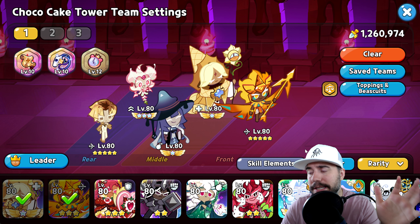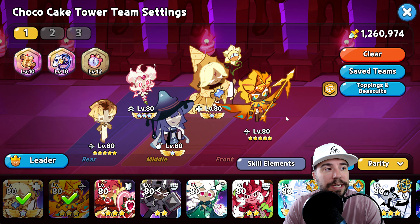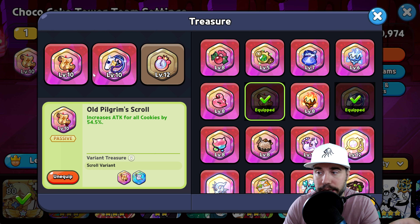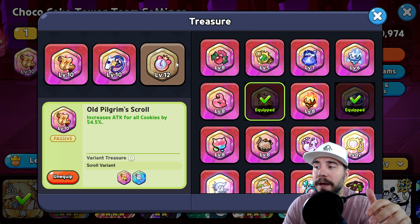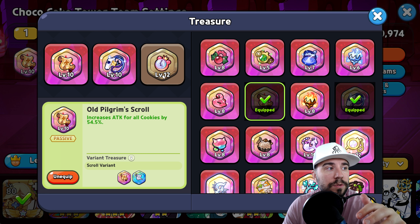Other great multi-hit options include Crème Brûlée, Golden Cheese, Rye, Moonlight, Black Pearl, Sherbet, and Milky Way — lots of options that deliver the ticks needed to make a big difference. However, this specific team is what we're using today.